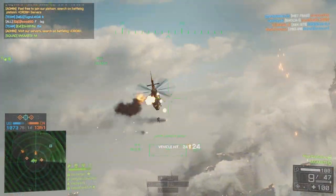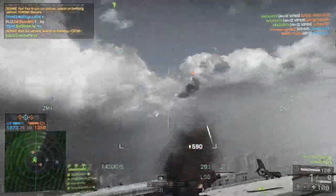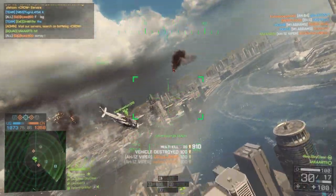A target is always a lot easier to hit if you have them side on or face on. If you've got them flying away from you they're always going to be a little bit more difficult to hit because they could change direction fairly fast.